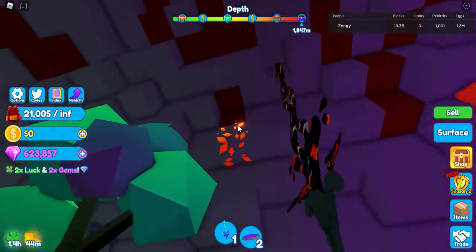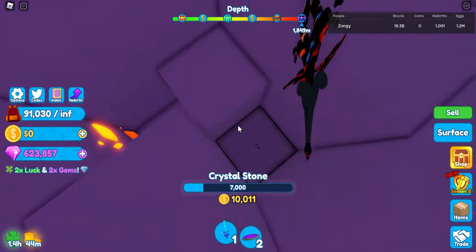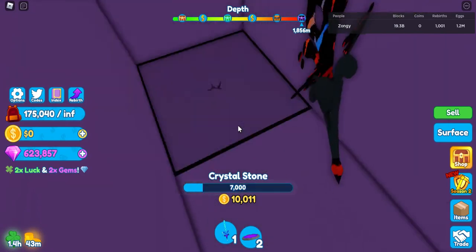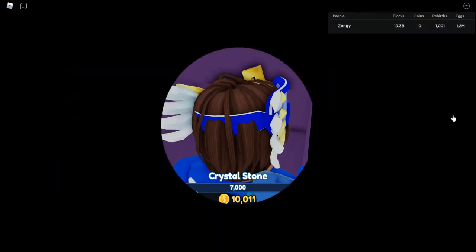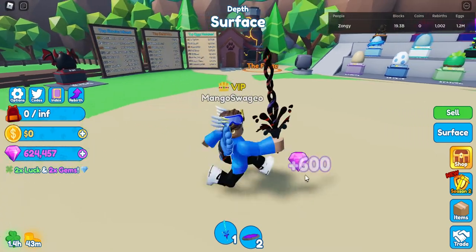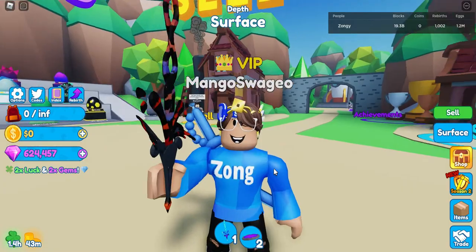One rebirth just gave me 600 gems and you can keep doing this over and over again. Let me just get some fire shards, some mithril, some chromite. Let's sell and see how much we get. Now I have 1,001 rebirths, and I just rebirthed again — that's 1,200 gems in like 30 seconds. That's how easy it is to actually get gems during this super event.